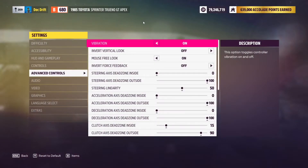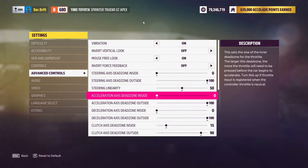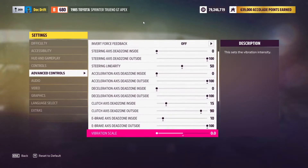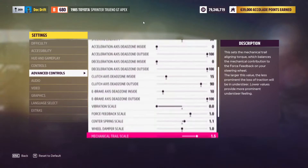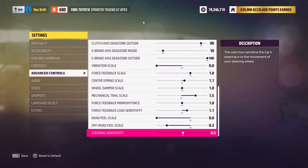On to Forza Horizon 5 — the key setting in here that really messed with me was the off-road feel scale. It was far too aggressive off-road, so I've turned that right down. But once again, check the settings and play around with them to get it where you're most comfortable.